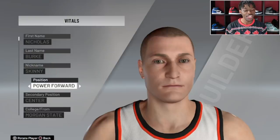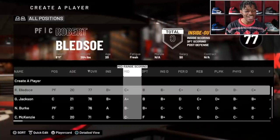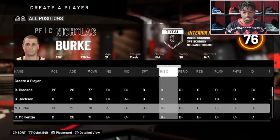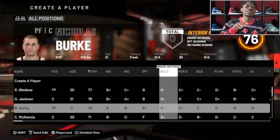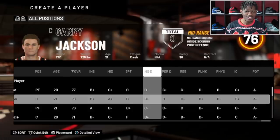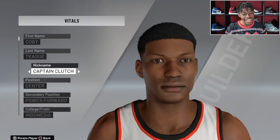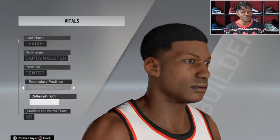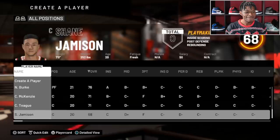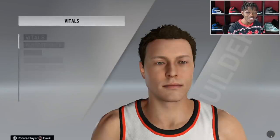Next guy is Nicholas Burke, nicknamed Skinny, a power forward slash center, 226 pounds, 6'10. He's got an A on the inside, B on the mid-range, and B-plus from three. He can defend on the perimeter and in the paint — a little below average but doable. Rebounding is not amazing for a power forward but it's doable, and he's got good potential. Still no guards or wing players. Kobe Teague, nicknamed Captain Clutch, is from Indonesia — also a center, 71 overall rim protector.